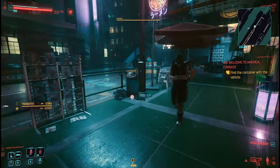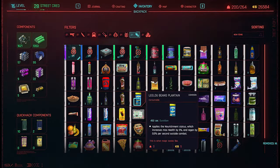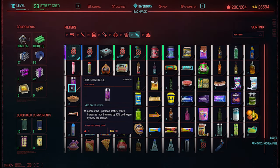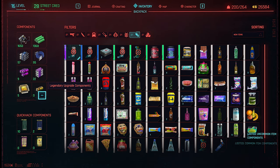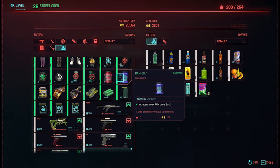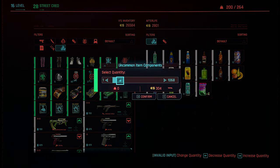The farming method is pretty simple: go to Afterlife or Lizzie's bar, go to the bartender, buy a lot, reset, buy, reset, disassemble everything, go to a drop point, sell your stuff, reset, sell, and so on. That's how you make tons of eddies — the money in Cyberpunk 2077. I hope this guide helped you get rich in Cyberpunk.